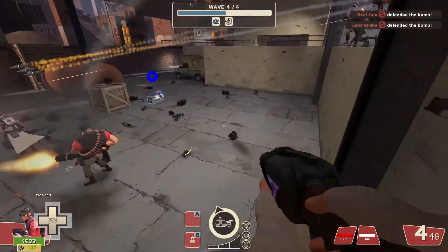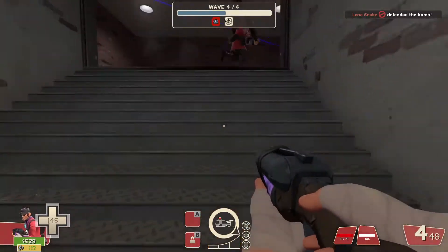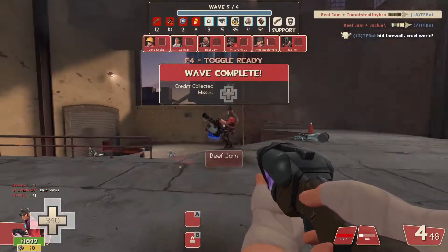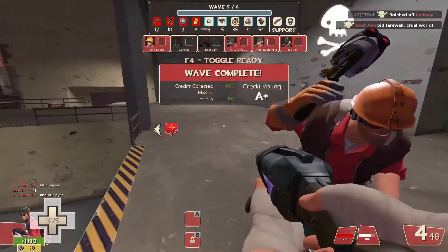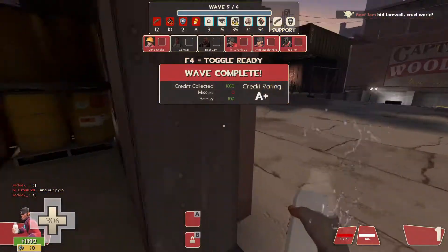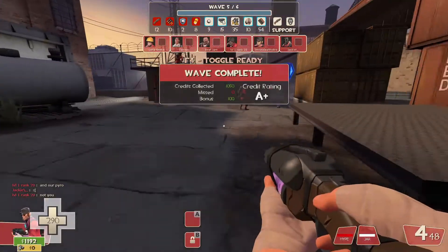With the giant crit soldier and giant medic combo coming up — target the medic first, Fan O'War him so your teammates know to focus him, so he can't uber the giant soldier. Then you destroy him super fast. If the uber does pop and you have the Soda Popper equipped, try to get the giant soldier's attention by jumping around in the air to distract him while your teammates kill him.